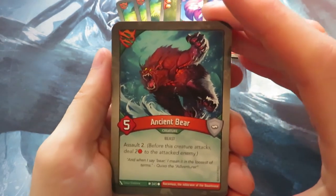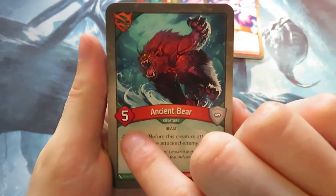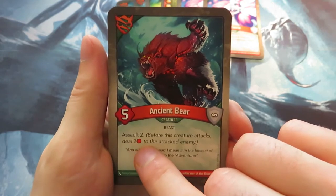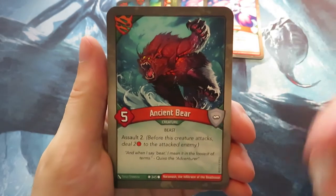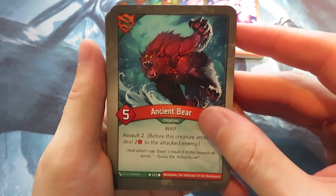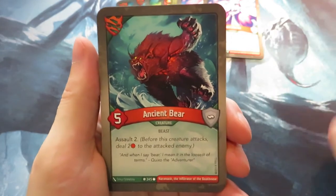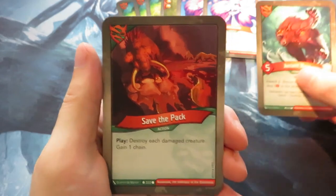Then we also have an Ancient Bear, one of the stronger creatures from Untamed. It's five power with Assault 2, which means before it attacks it deals two damage to the attacked enemy — effectively dealing seven damage. If you're attacking smaller one or two power creatures, you already kill them before you even attack.